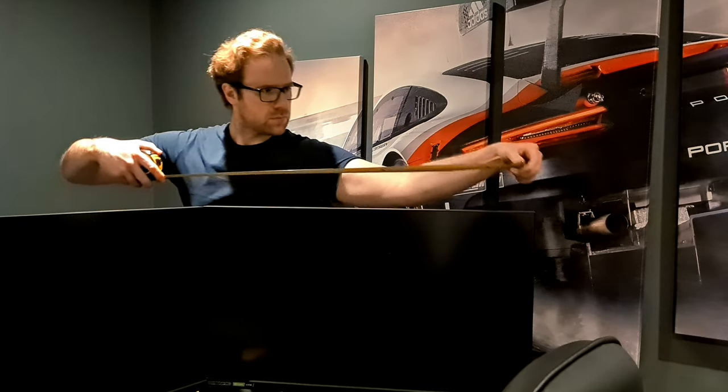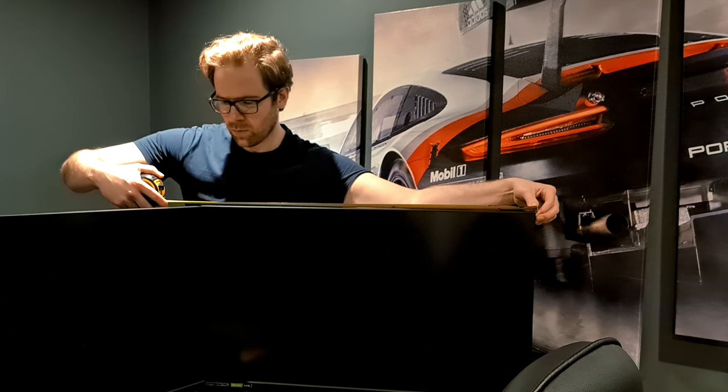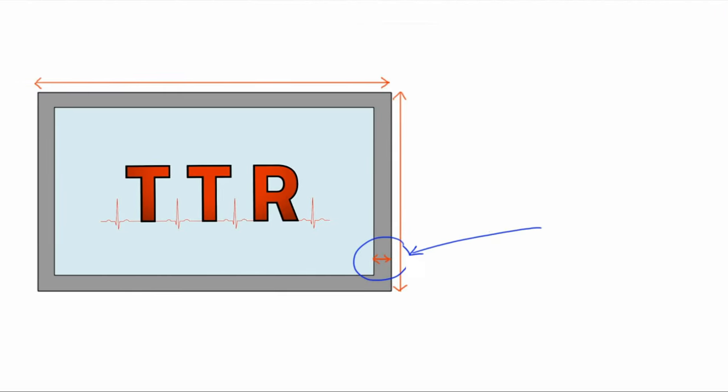How to measure your monitors. Measuring up is relatively easy, and we need to take two further measurements. Firstly, we need to measure the monitor's total width. Finally, we want to measure your bezel's width — this is the distance from the outermost portion of the monitor to the start of the image on your monitor. Here, mine measured 0.7 centimeters.